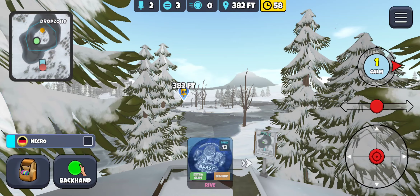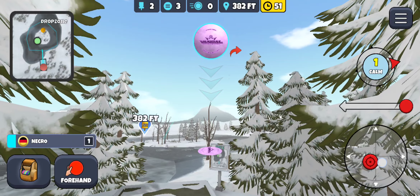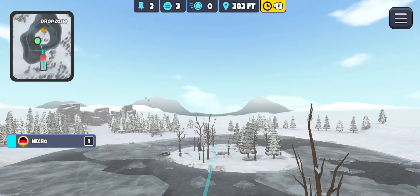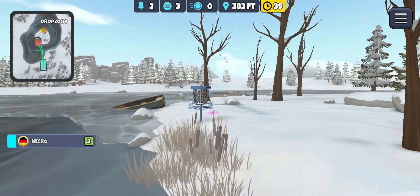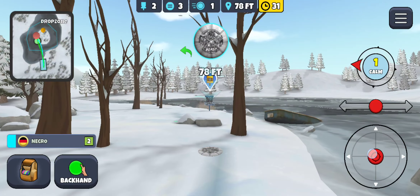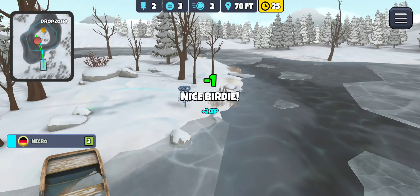Nice wind - we're definitely going to run it here with our little vandal water skip. Slide to the right, bottom chevron right on top of this tree, and a full anhyzer - hopefully into the basket. This looks like it has a chance - maybe - oh dang, such a fun one to get but I missed it just to the right. Oops, 78 feet.